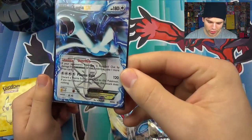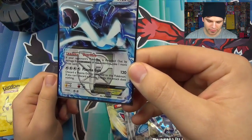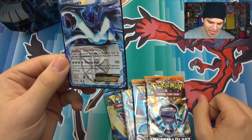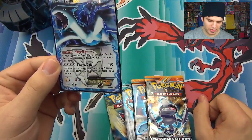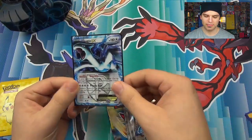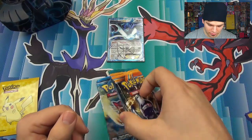So Lugia EX is 180 HP and it has Overflow. If your opponent's Pokemon is knocked out by damage from an attack of this Pokemon, take one more prize card. Holy crap. Discard a Plasma Energy attached to this Pokemon — if you can't discard, this attack does nothing. Awesome — 120 damage. That's a pretty cool card. Weakness x2 and resistance to fighting.